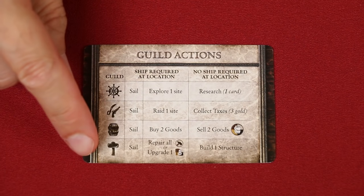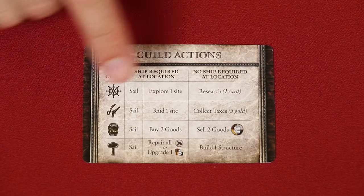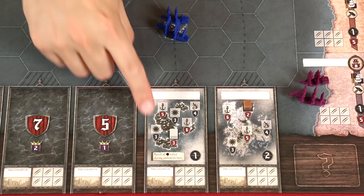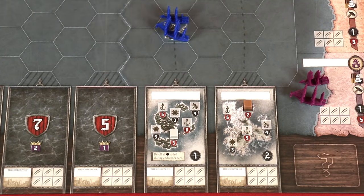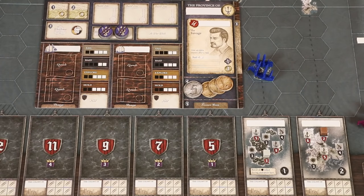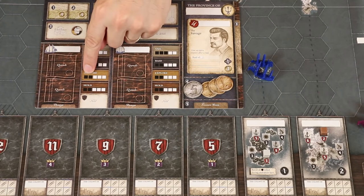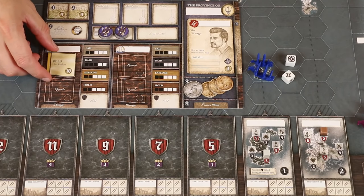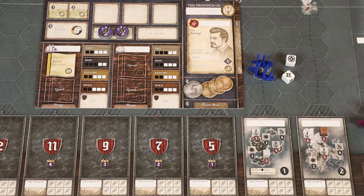We learned about the sail action found with each of the guilds, but now let's go to the explorer's guild and learn the explore action. If at least one of your ships is present at an island showing at least one of these symbols in a box, then pick one and perform what is known as an explore endeavor. Let's say as an example we chose to explore this site. Now choose one of your ships in the region to be the flagship — let's say in this case we choose the larger one.